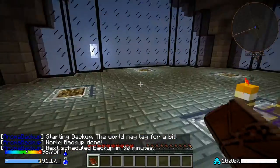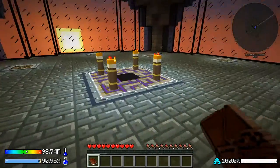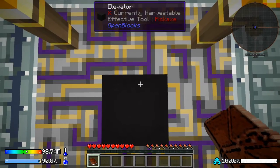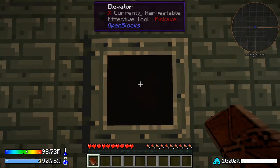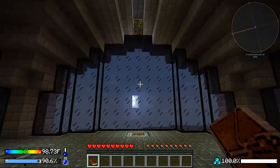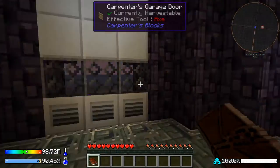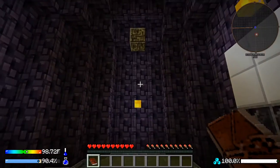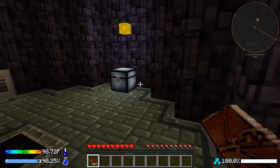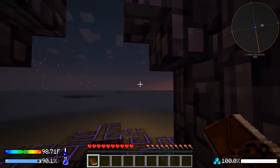It took me a little bit to figure out since I've never played this mod before. These are all glowstone, but this is an elevator. You stand on it and either hit shift to go down or spacebar to go up. It's nighttime so we don't want to go outside — we'll explore in here.